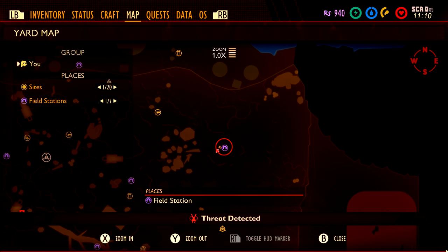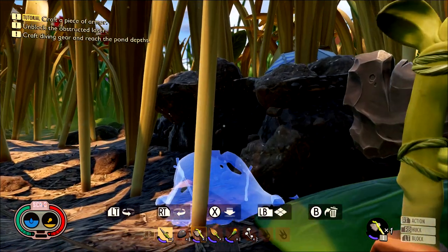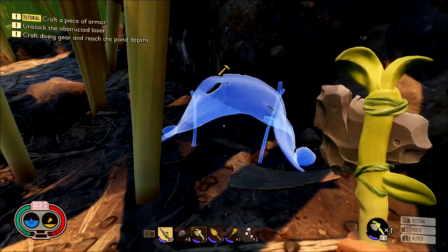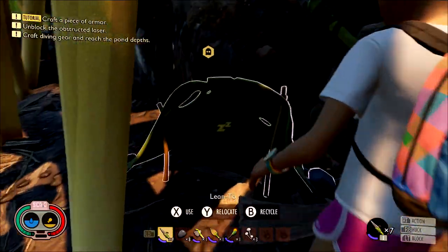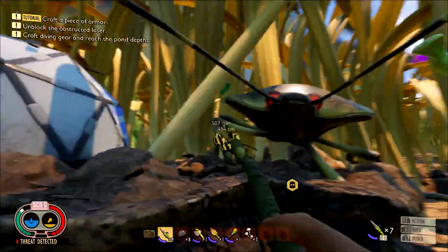The first step to get the Mint Mace is finding the recipe, and to get the recipe you are going to need the Insect Hammer. Getting the Insect Hammer starts with its recipe, which requires you to kill at least one Stink Bug and harvest it for its parts. The best place to find Stink Bugs is the Northeast Field Station. Make sure you set up camp there, set your spawn point, and then get to hunting.